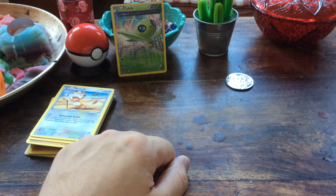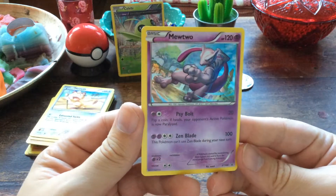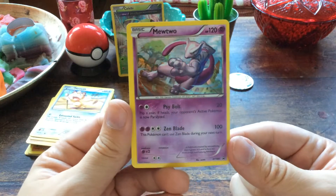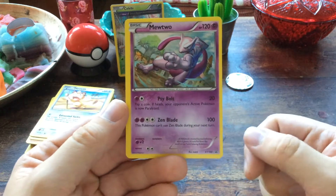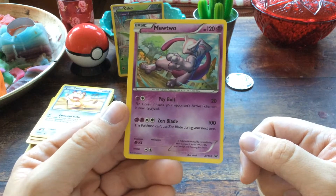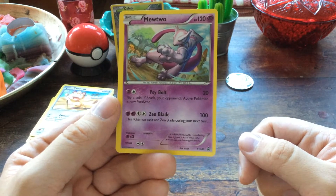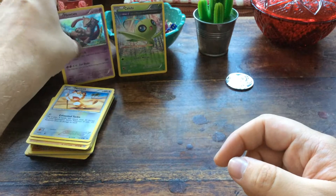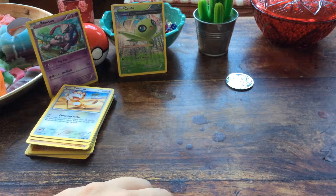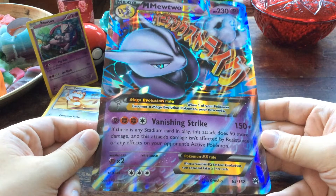My girlfriend already opened up the rest so we can move on to the Mewtwo box. The promo card — number 100, 120 HP. The attack Cybolt costs 20 energy: flip a coin, if heads your opponent's active Pokémon is now paralyzed. And Zen Blade does 100 damage but you can't use Zen Blade during your next turn.